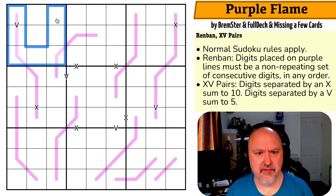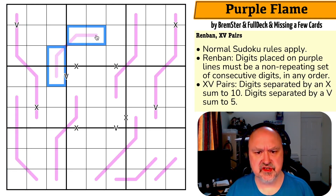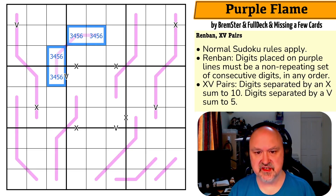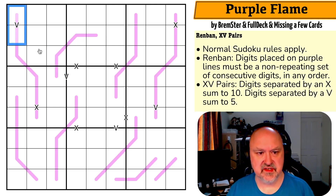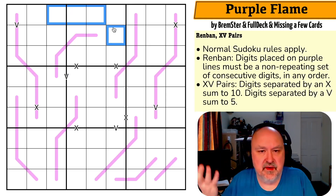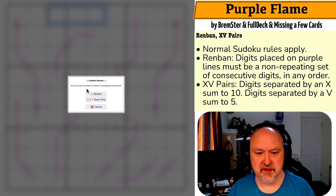Normal Sudoku rules apply: in every box, every row, and every column the digits one to nine must be placed without repetition. Renban lines: digits on Renban lines must form a non-repeating set of consecutive digits in any order. For example on a four-cell line the digits could be one two three four, or two three four five, but not three four five seven (not consecutive) and not three four five three (repeating). We also have XV pairs: digits separated by a V must sum to five; digits separated by an X must sum to ten. Not all X's and V's are given.